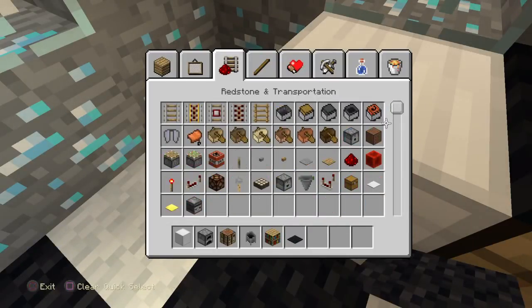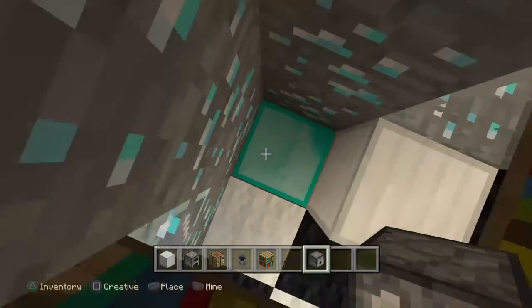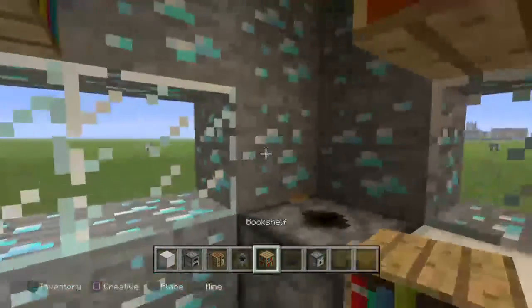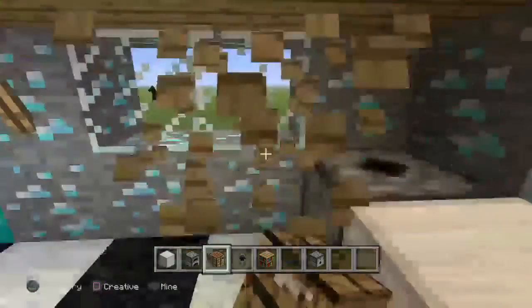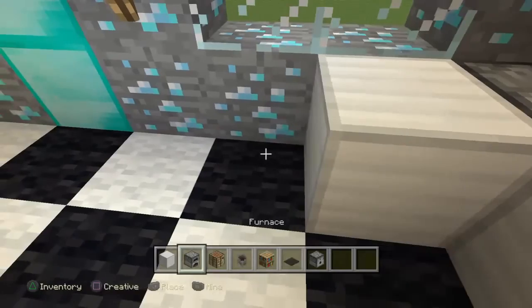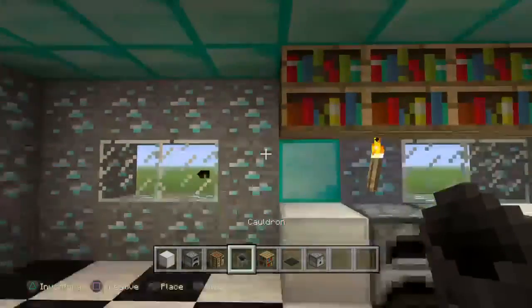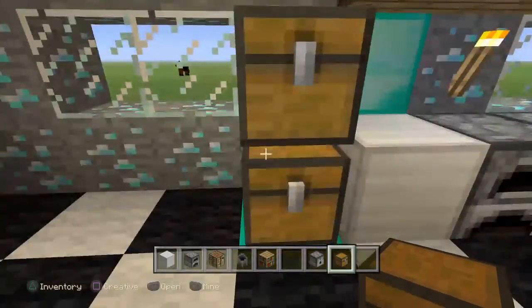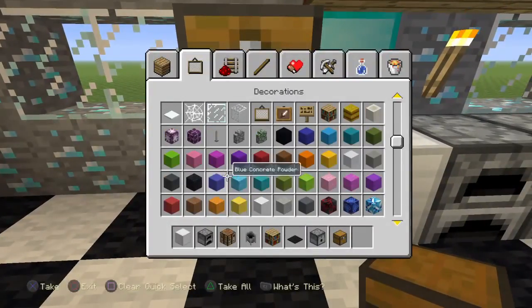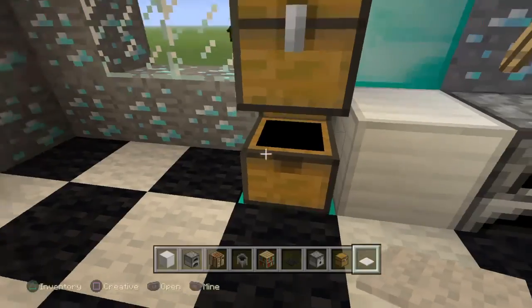I'm going to just destroy this. Now you have a behind-the-counter thing. You can put a button right there. You're going to need an iron block, the two furnaces, and then a block of iron. What I did to store stuff was I got two chests, one on top of the other, and then on top I put white carpet. So now the chests are going to be able to be opened on top of each other.